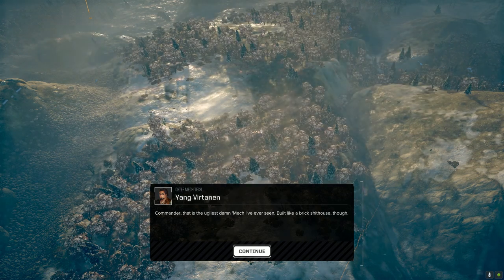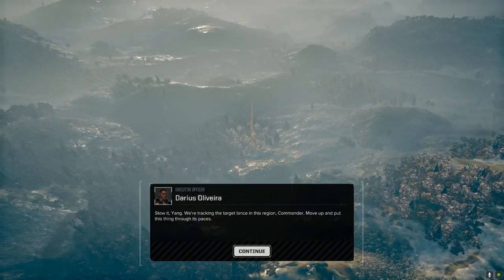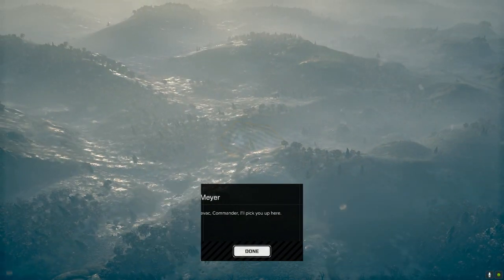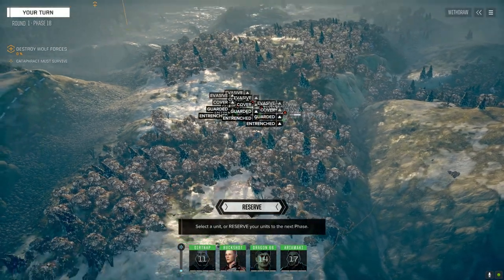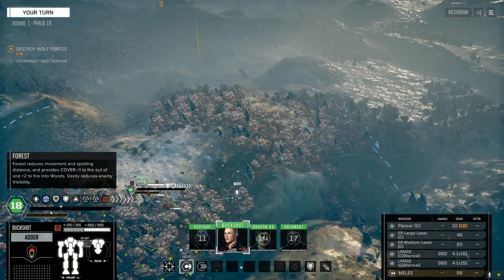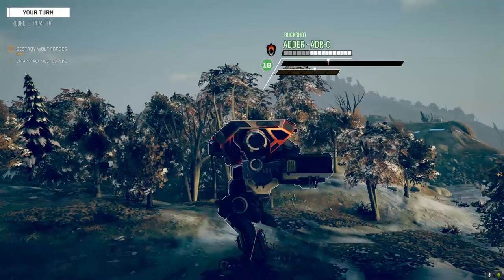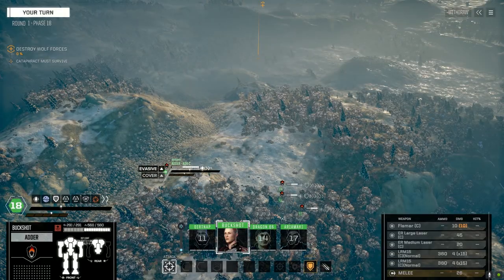Command interface initiated. That's the ugliest mech I've ever seen - built like a brick shithouse though. All right, there are our targets. Let's not die. Plow through them and get to the other side. Let's play it cautious until we know what we're up against here.